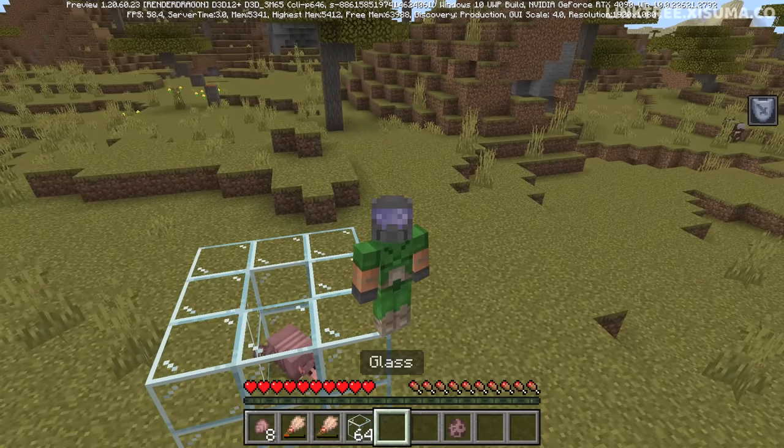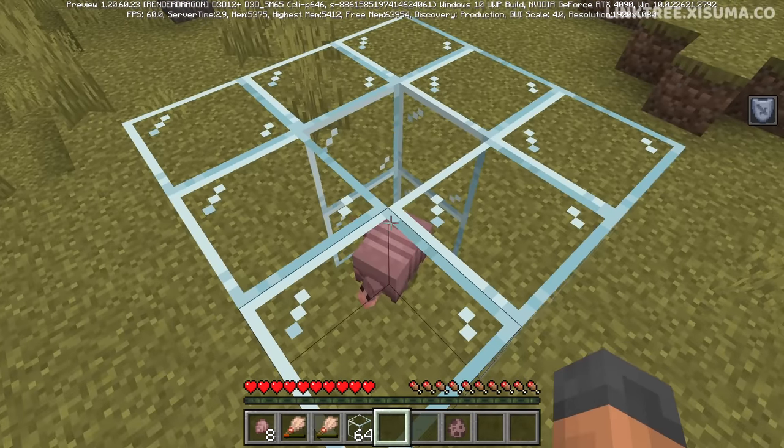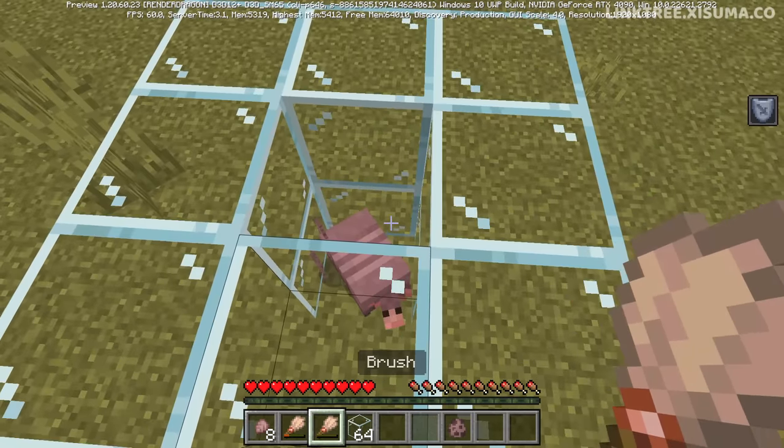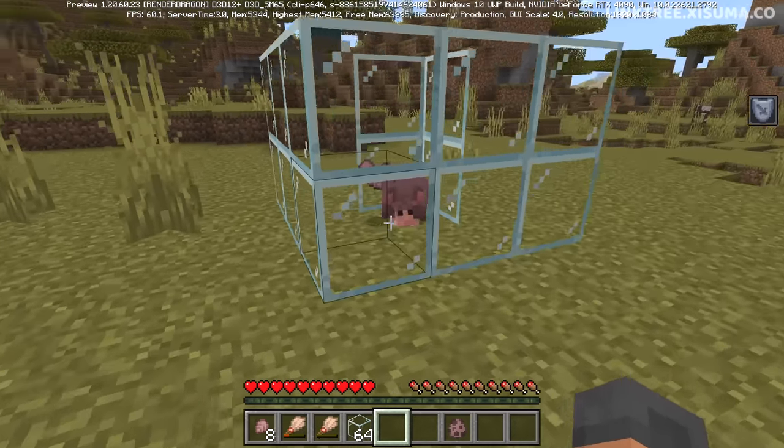So the brush uses more than one durability at a time — this is all subject to change. But it could be that Mojang's thinking is: rather than having a cooldown, you can get as much as you want, but it's going to be costly on your brush tool. I actually think that's a pretty cool approach — it's kind of different from the way things have been done before.